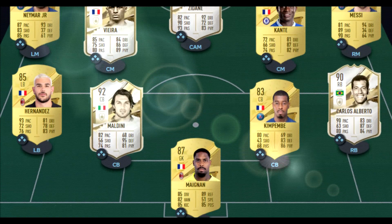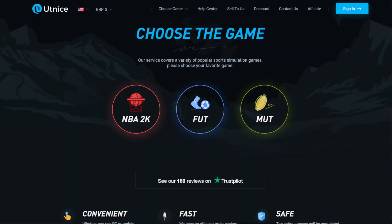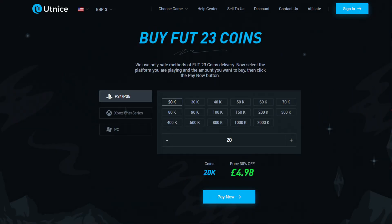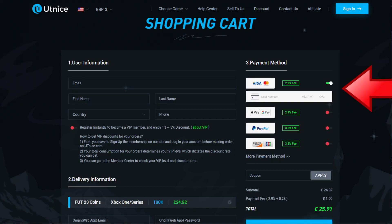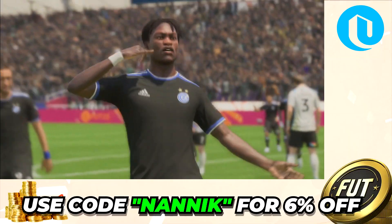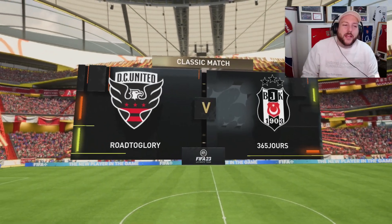A word from our sponsor — if you're tired of playing sweat teams, head to Alt, select Foot 23 coins, choose your console and how many coins you'd like to buy, select your payment method, and don't forget to add code NANIC for six percent off on all orders.